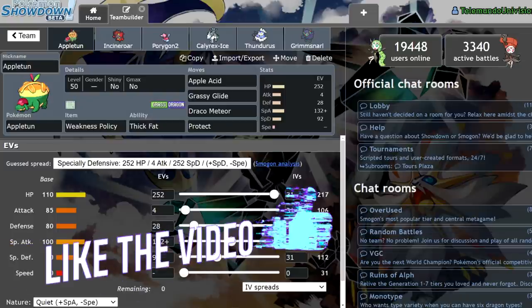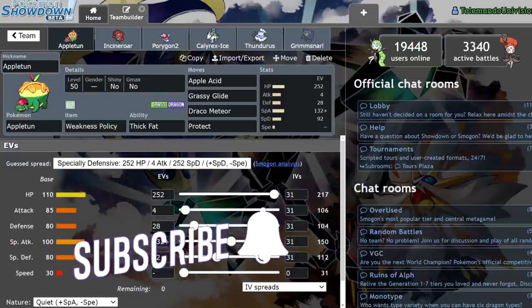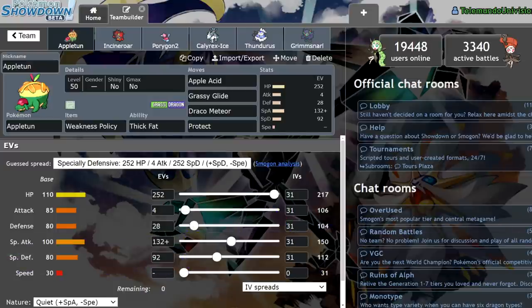Today I'm going to be using this Appletun team. Yesterday I put up a poll asking what Pokemon I should use in Player's Cup 3, since I'm like 99% sure I qualified for that. They still haven't sent out the emails, which is kind of annoying, but regardless I think I qualified. One of the top choices was Appletun, and a lot of people voted for that. I already had a team in the works for this Pokemon, but we'll get into exactly what it's supposed to do in a minute.